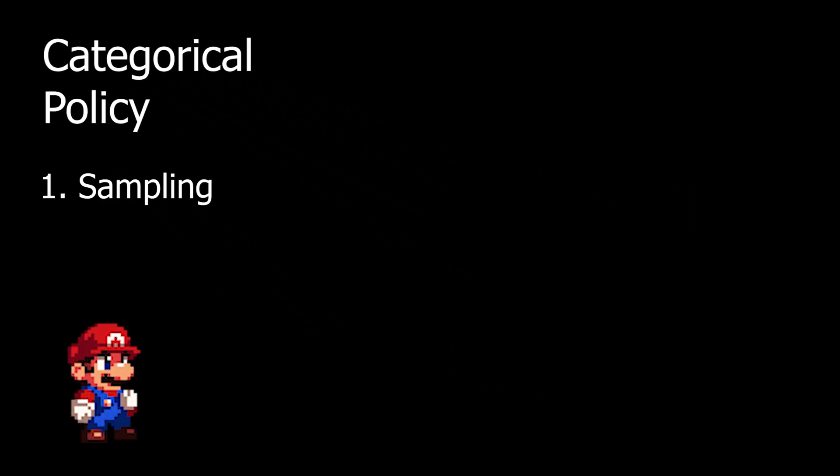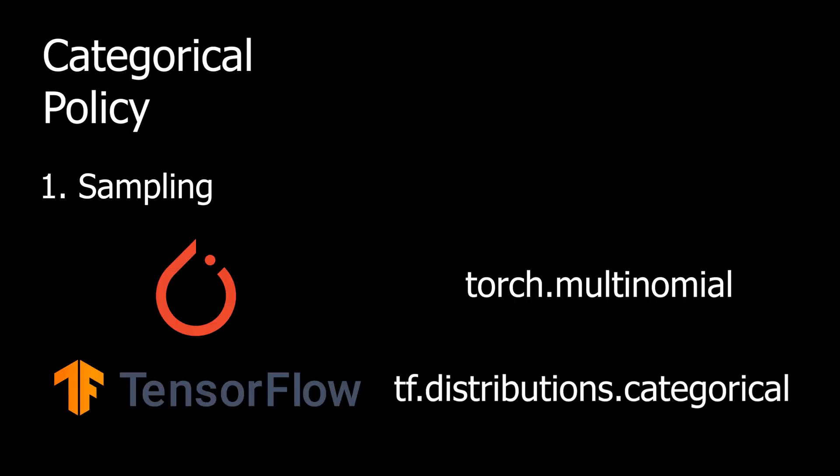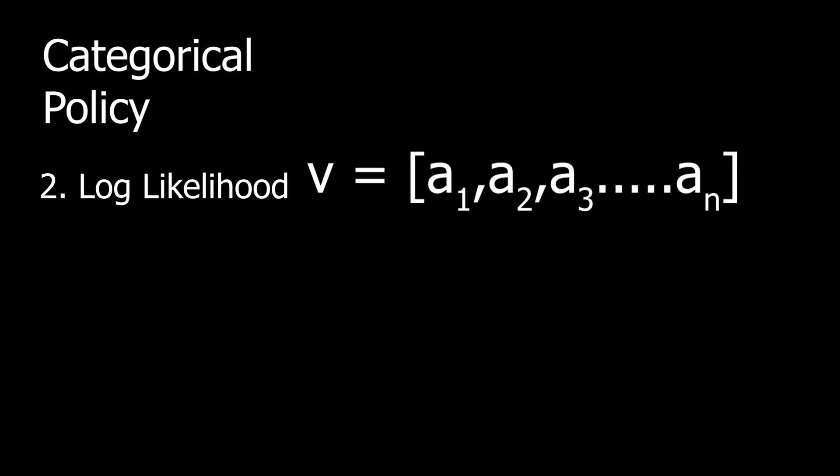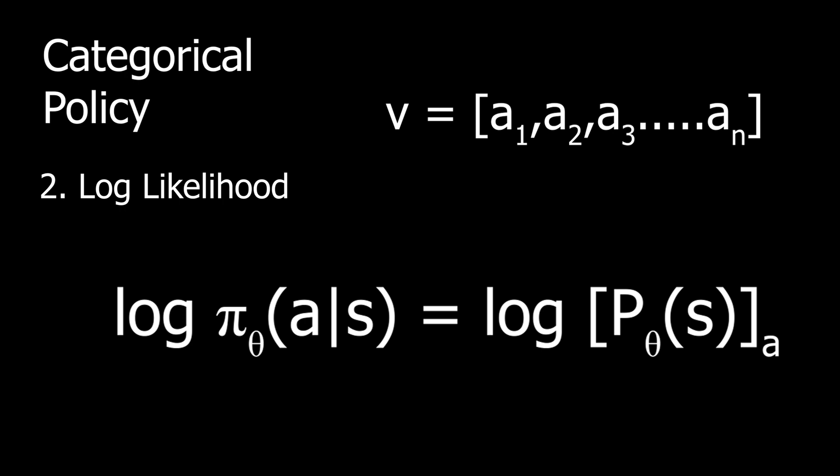Categorical policy — two key computations: (1) Sampling: we get probabilities from the neural network; frameworks like PyTorch and TensorFlow have built-in sampling tools. (2) Log likelihood: treating actions as indices into a probability vector, the log likelihood for action a is obtained by indexing into that vector.